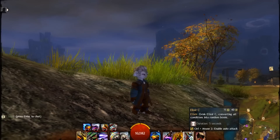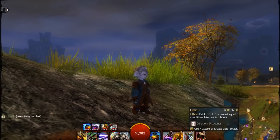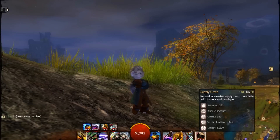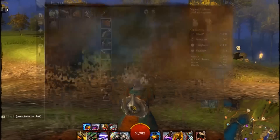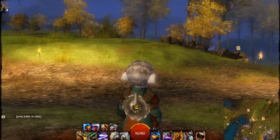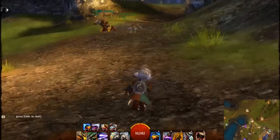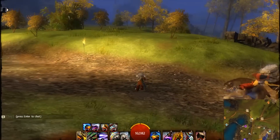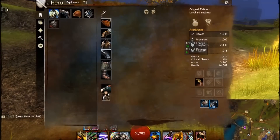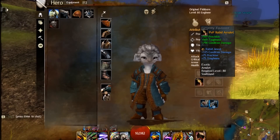My elite skill is supply crate for some extra healing. I've got 13 power here and it also has some condition duration — I take that to have a little bit of damage when I'm in a group, because otherwise my damage is going to be quite low. My toughness is really good. I've got the rabbit amulet giving me more precision, toughness, and condition damage.